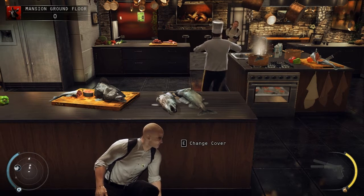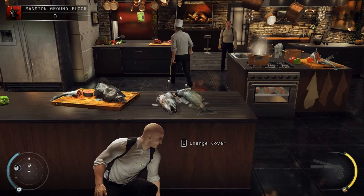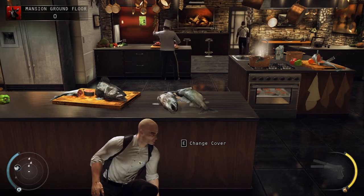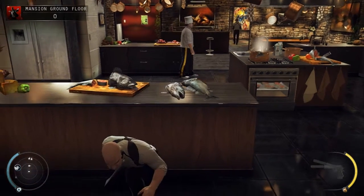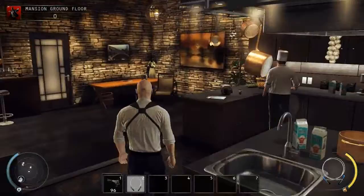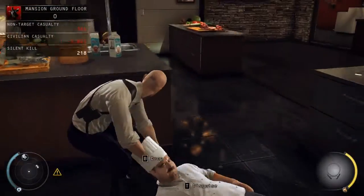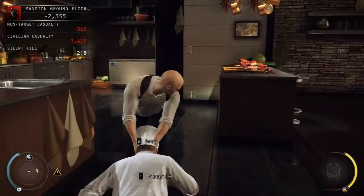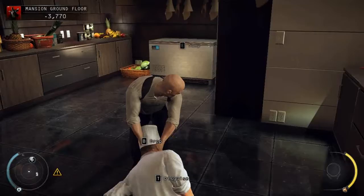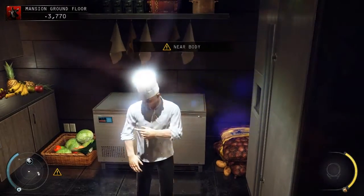"Now go on — get out of here. Don't have a heart attack. Go guard a gate." You are disguised as a chef. You are allowed everywhere in the ground floor mansion area.